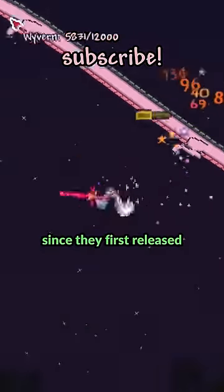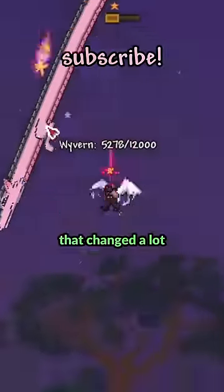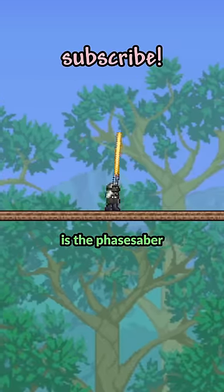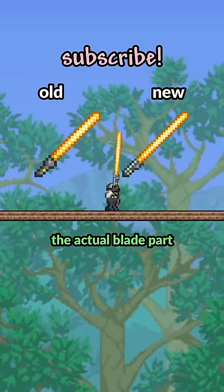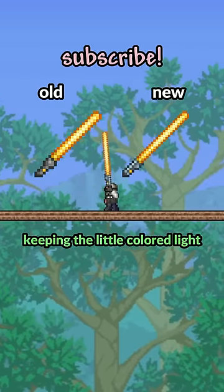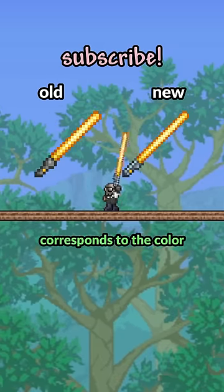Some of Terraria's weapons have changed a lot since they first released, so here's a bunch of them that changed a lot. First up, with the smallest change on this list, is the phase saber. The actual blade part looks pretty much the same, but if you look at the hilt it just changed a little bit. I do like the detail of keeping the little colored light at the bottom, which corresponds to the color of the blade.